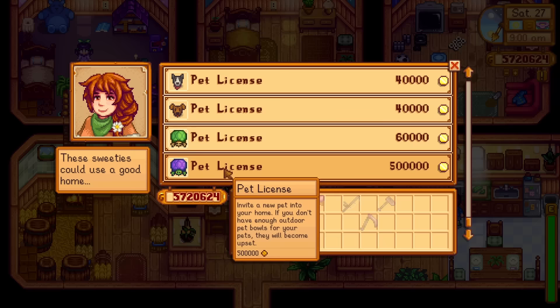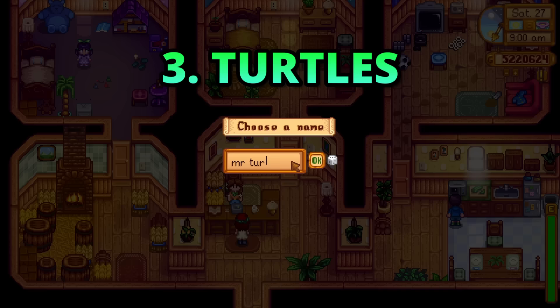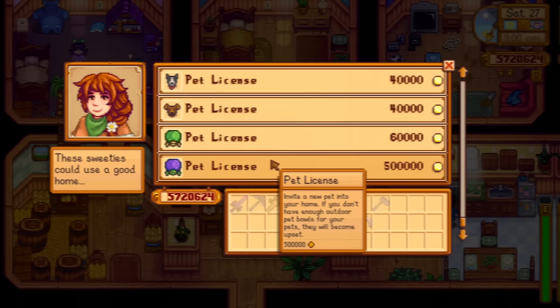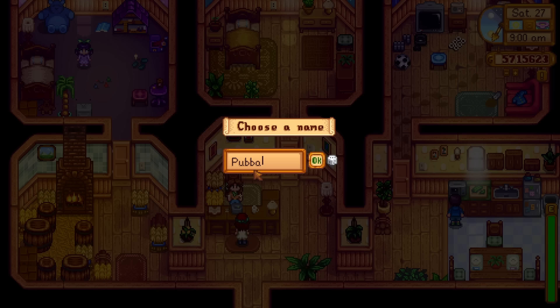At number three, we have a new pet type — say hello to the turtle. Like the rain and broccoli, this green new addition is very welcome indeed. I mean, just look at their cute little faces. You can buy turtles from Marnie, of course. I shall definitely be getting some of these cuties for my Meadowlands farm ASAP.